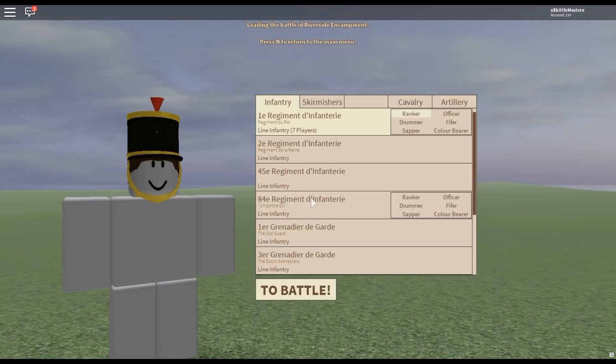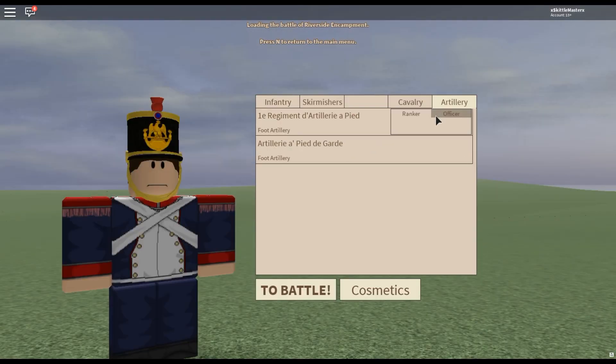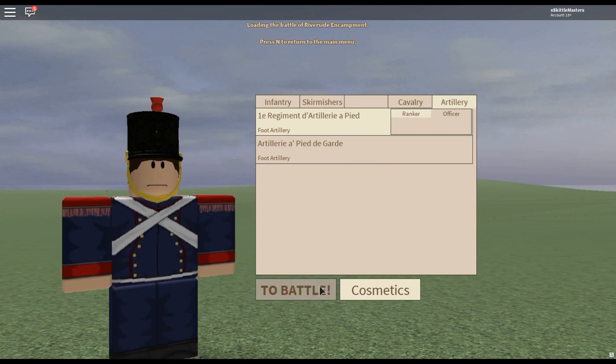Becoming an arty man is quite simple. All you gotta do is click into the artillery tab in the equipment selection menu, pick ranker, and you're all set.